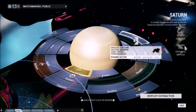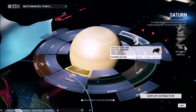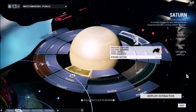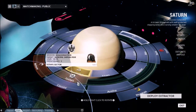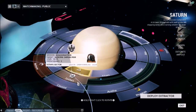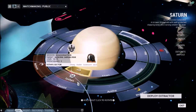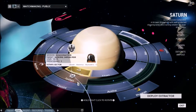Knowing that Orokin Cells are the rare resource here, we get to plan out how we're going to go about farming this rare resource. Some players say they have better odds getting rare resources by completing several rounds of defense or survival type missions. Others, like myself, feel we have better odds by killing the bosses on assassination nodes, as bosses have a guaranteed chance to drop resources and higher odds of dropping the rare resource I'm looking for. These rare resources drop in quantities of one to three in a single pickup.